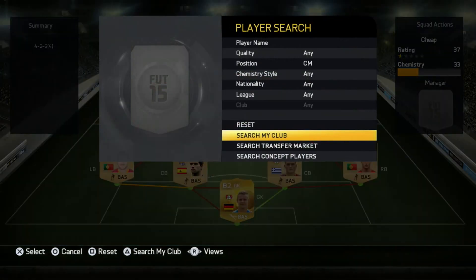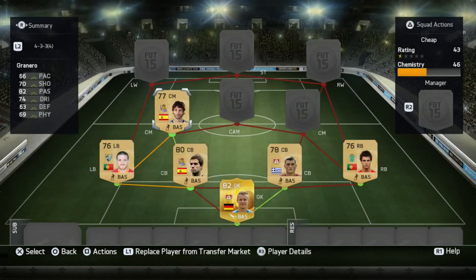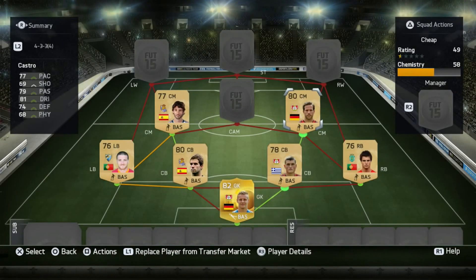Getting into midfield: at left center mid we have Granero — I basically use him for chemistry, but this guy is actually quite good: 82 passing, 74 dribbling, and some very good in-game stats. At right center mid we have Castro, who's very decent — 77 pace, 79 passing, 81 dribbling, 74 defending, 68 physical.